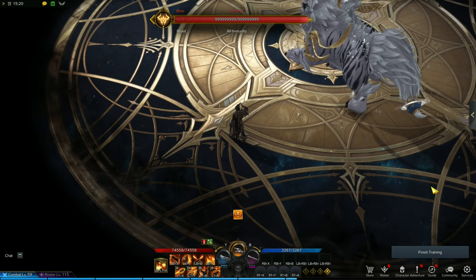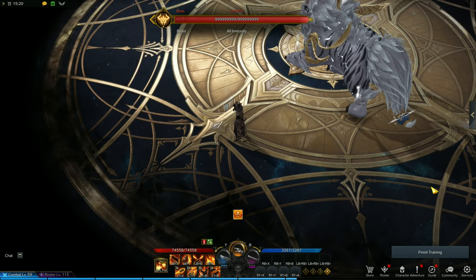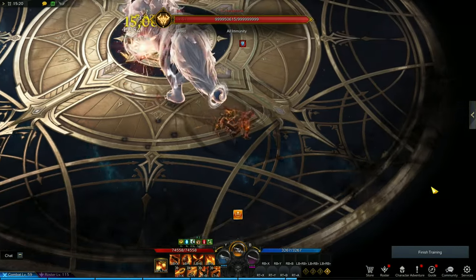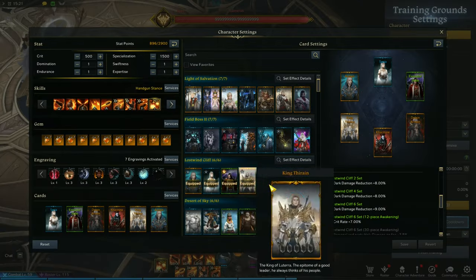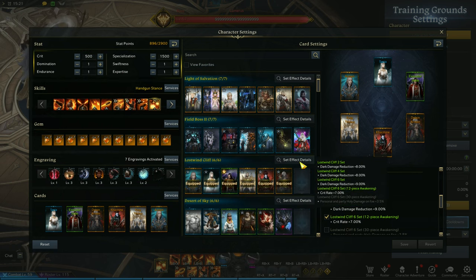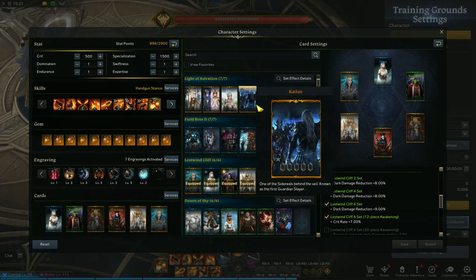As for how to use Deadeye in Lost Ark — use your mobility skills like Dexterous Shot to go behind an enemy and use shotgun skills at close range. For cards: early on, go for Lost Wind Cliff for crit rate. And if you're fighting a boss that's weak against holy, use 18 pieces plus awakening of Light of Salvation.